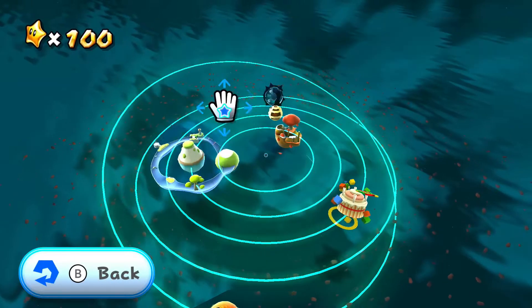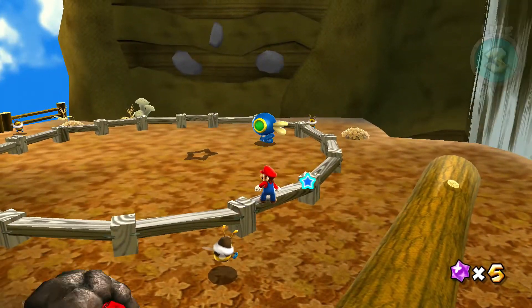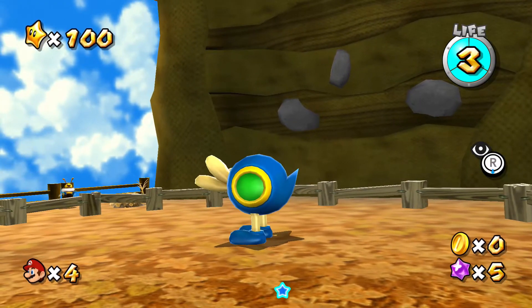Gold Leaf is the first galaxy, but it's mirrored. However, that's not the reason why we are here. The reason we are here is that there are Catquacks here, an enemy from Super Mario Sunshine.